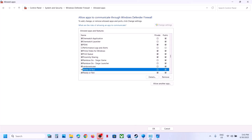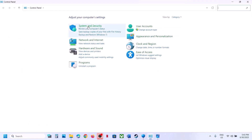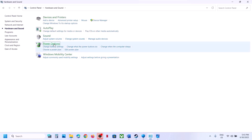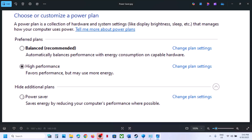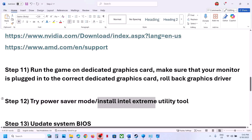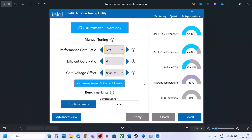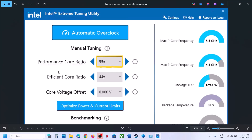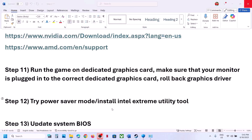To try power saver mode, type 'Control Panel' in the search box, go to Hardware and Sound, then Power Options. You may see different power settings — try Power Saver and check, or try Balanced and check. You can also use the Intel Extreme Tuning Utility. If the performance score ratio is set to 58x or 57x, try lowering it to 56x, 55x, or 54x, then apply and launch the game.